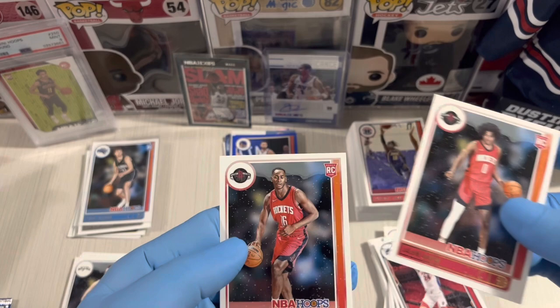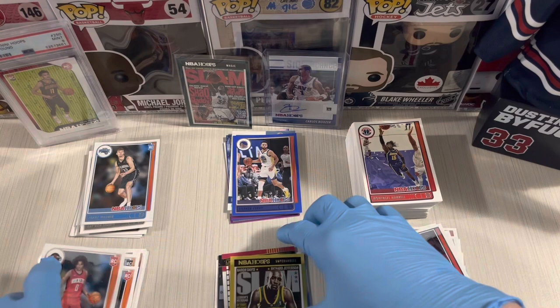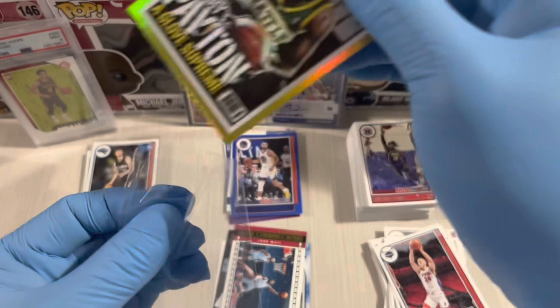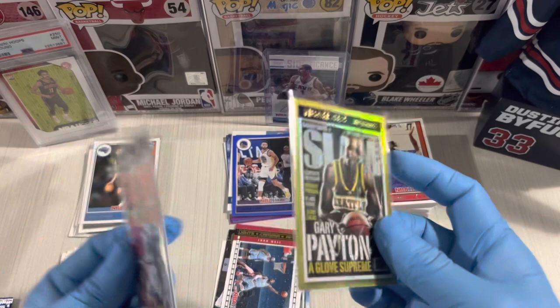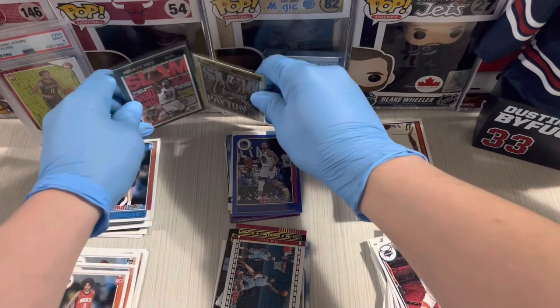Not bad for that pack — our second Jalen Green! And second Slam insert — one of the NBA legends, Gary Payton. In the Anniversary Edition it was Shaquille O'Neal, and now Gary Payton. Nice card — Gary Payton 1994 and Shaquille O'Neal 2003.